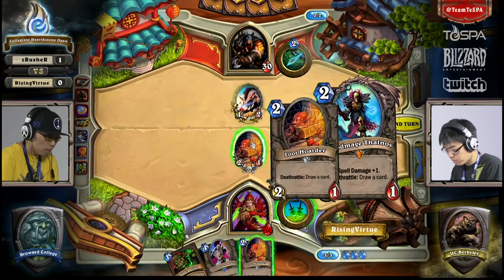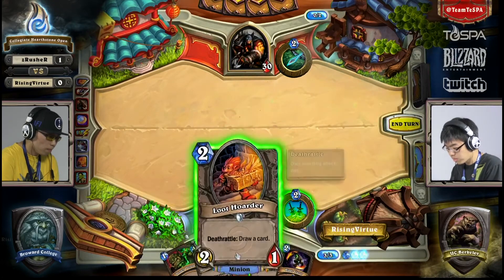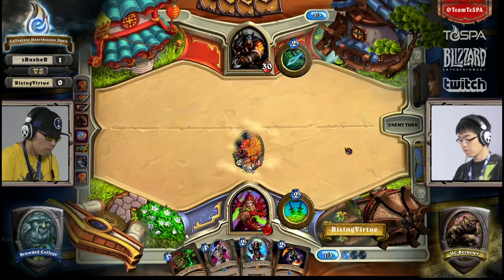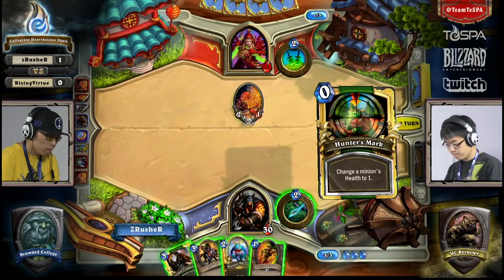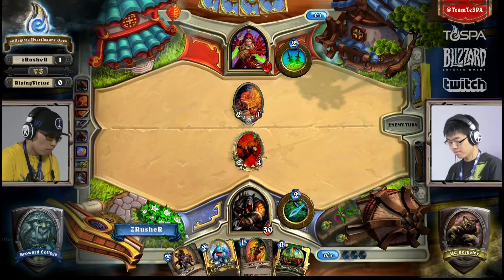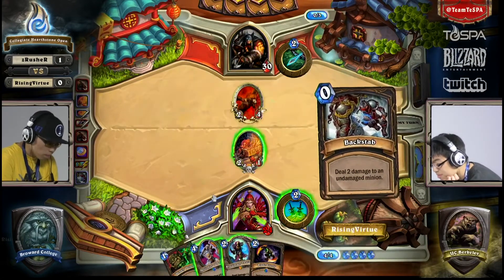He can even throw another one out there if he so desires. Blade Flurry's pretty good because now he has a turn set up where he can throw up the dagger, he can Deadly Poison — all at turn five — and then he can Blade Flurry afterwards after doing three damage with the weapon first. It's going to be used to just remove that in a kind of post-Unleash the Hounds type of play.